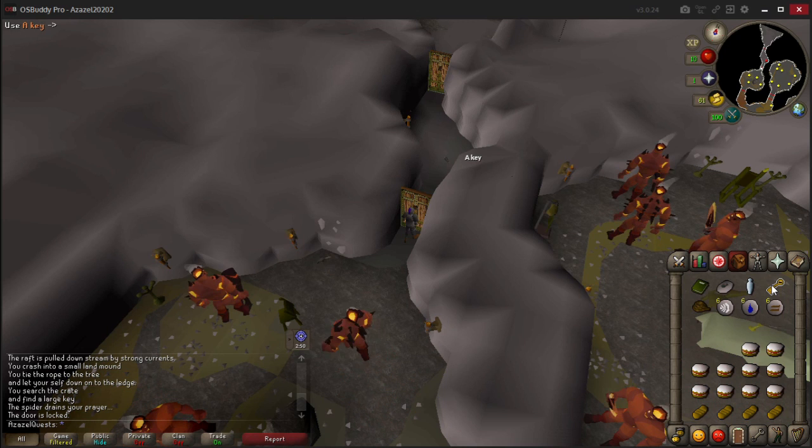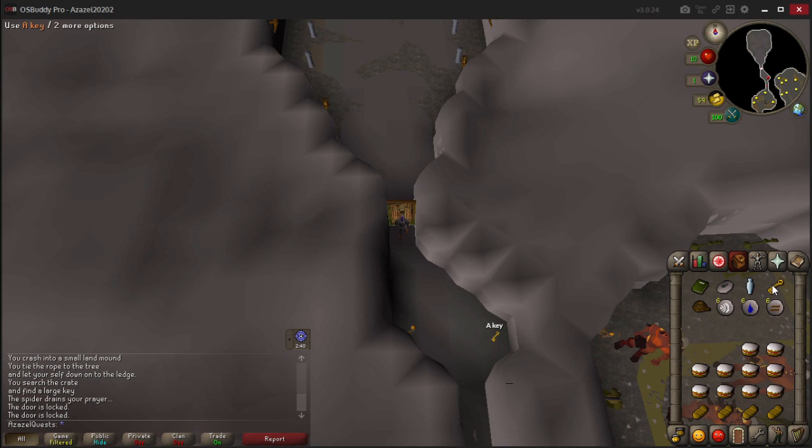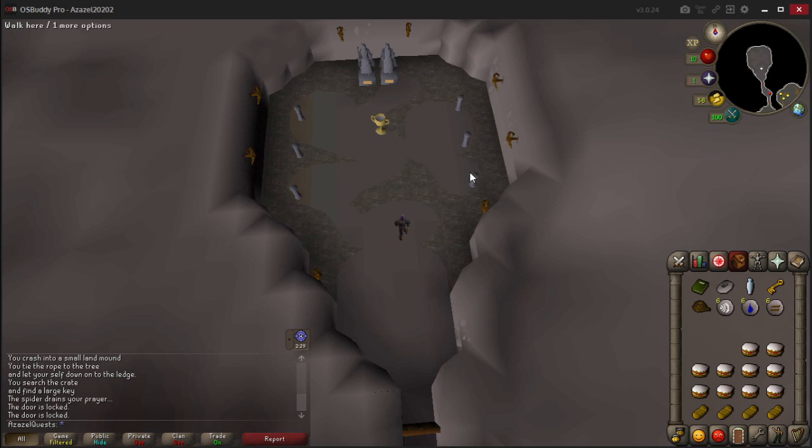That is the quest pretty much complete. Simply use the key on the door to pass through, and then pass through the next door - use the key on it because it's locked. And here is the final room.